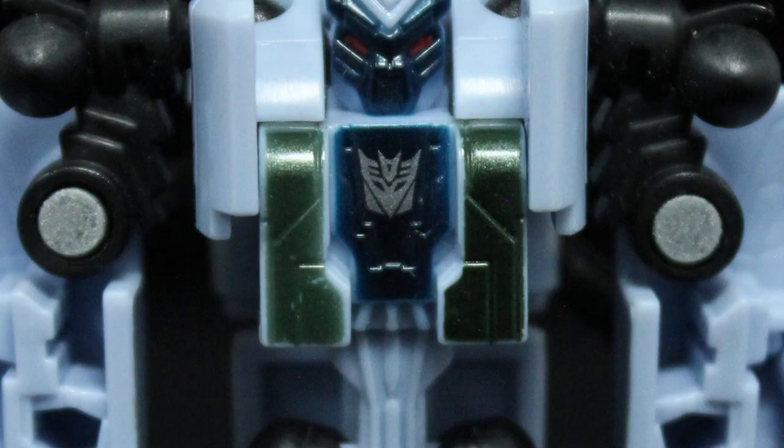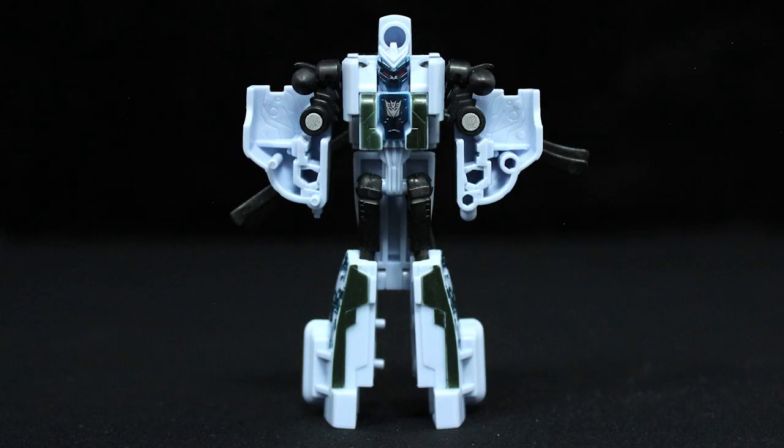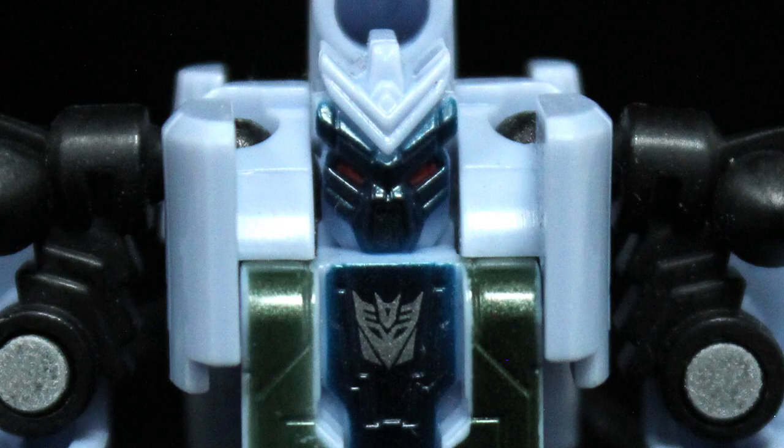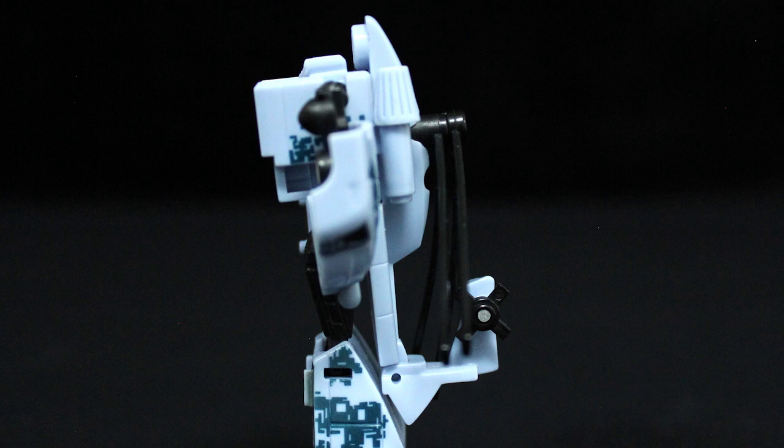Grindor's robot mode reveals some dark, metallic, military green paint apps. They don't add much to the deco, but they don't clash or ruin the look either. Among the original movie cast, Blackout's robot design was one of the better executed at this size. They worked in the aggressively spiked head both he and Grindor share. The proportions are pretty good, except maybe his arms could be longer. The kibble, like the rotor blades and tail fin, either swivel or fold out of the way so it's not intrusive.